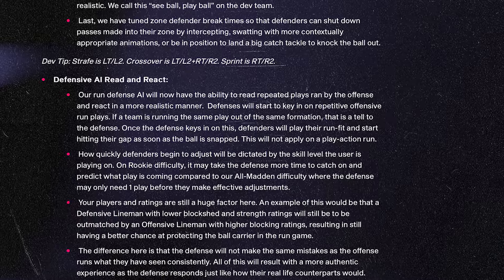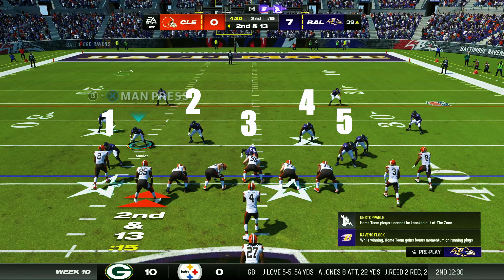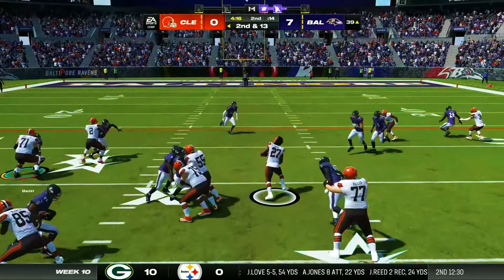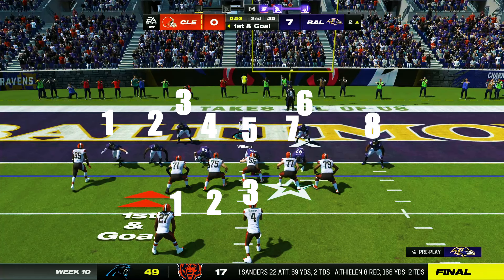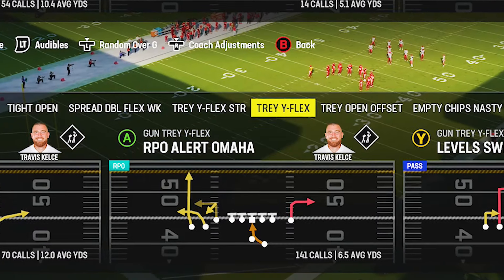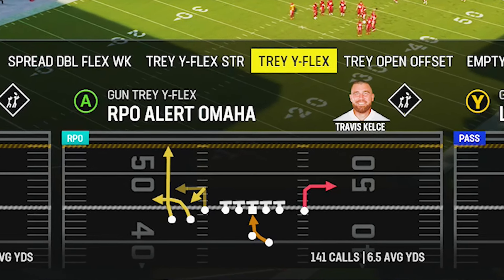Run defense in Madden has what is called read and react AI. To know if your defense can read and react against the offensive formation, add the number of defensive linemen plus linebackers and compare it to the number of offensive linemen plus tight ends. If the offensive formation has a higher number, you can run any run call out of that formation against that defense as often as you'd like. If it's even or the defense has an advantage, the defense is able to auto run-commit to repeat runs. As a result, the best runs in the game are RPOs — they are read and react AI proof regardless of formation.